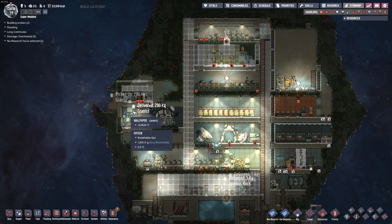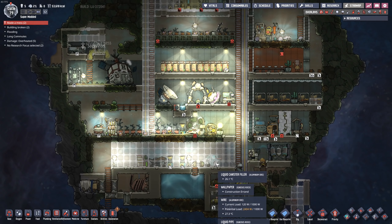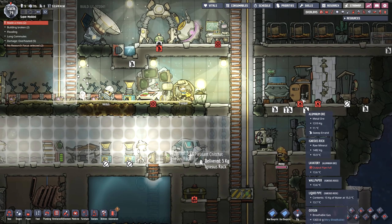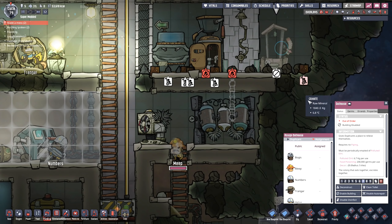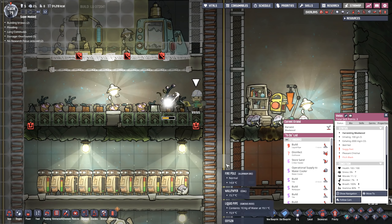We are getting the kitchen set up over here — it's taking me forever on that. But everything else, like all of this beautiful wallpaper, has been built up. Output is full — oh no, we had two dupes make a mess. Not good.